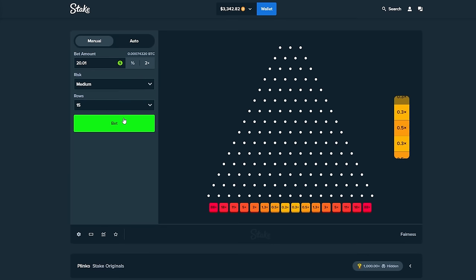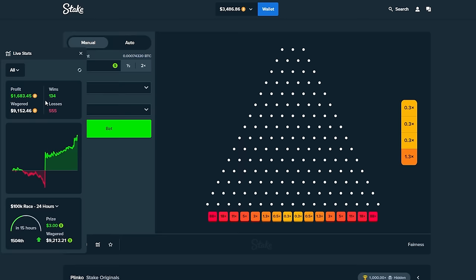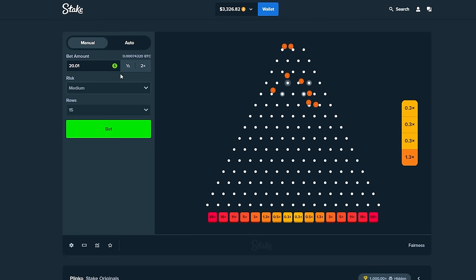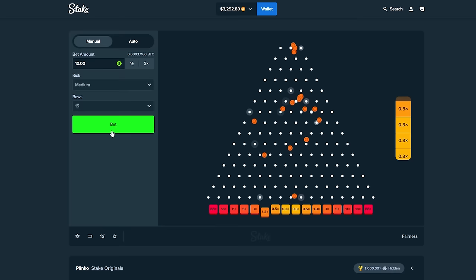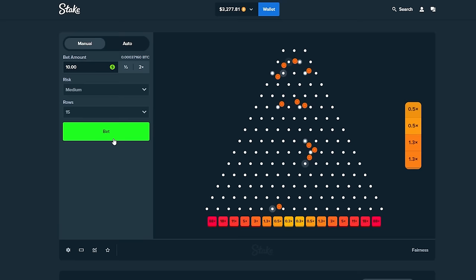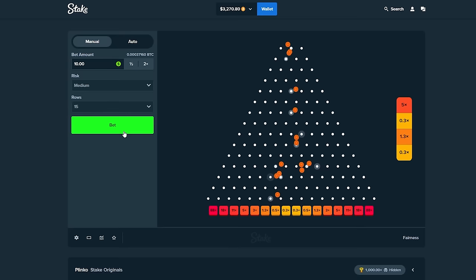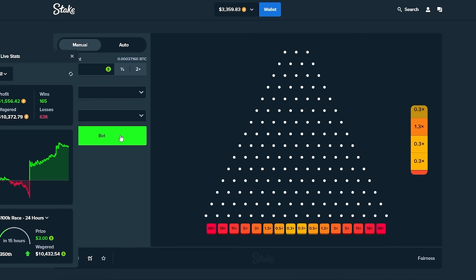Drop a few more — we got to be close to that 1,000 mark. 11! That's going to be the double — we've done it! We've doubled our money, but unfortunately we're not quite at 1,000 bets yet, so we're going to keep going. I'm going to lower this to $10 and take as little risk as possible because I don't want to lose what we've built up here. As long as we keep dropping those 11s, we should be in good hands. We're about $100 away and I'm very close to 1,000 bets.